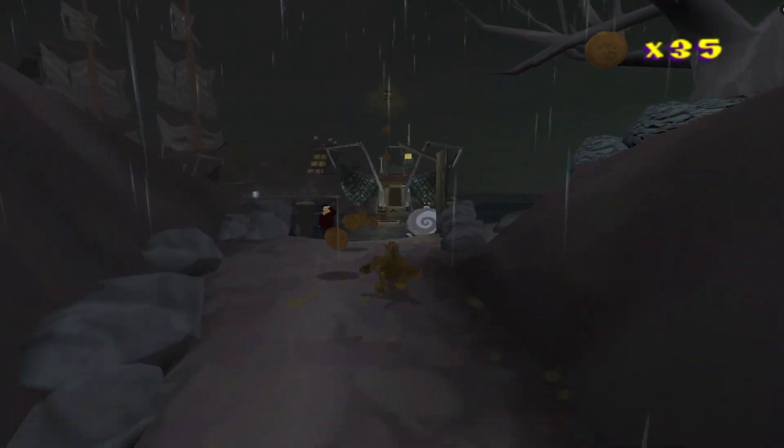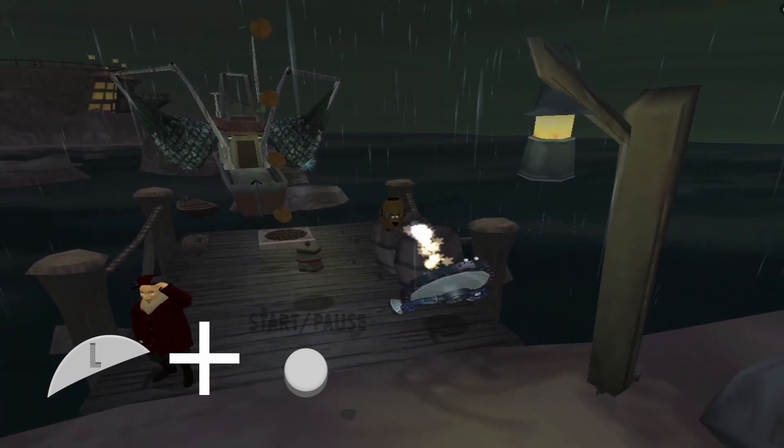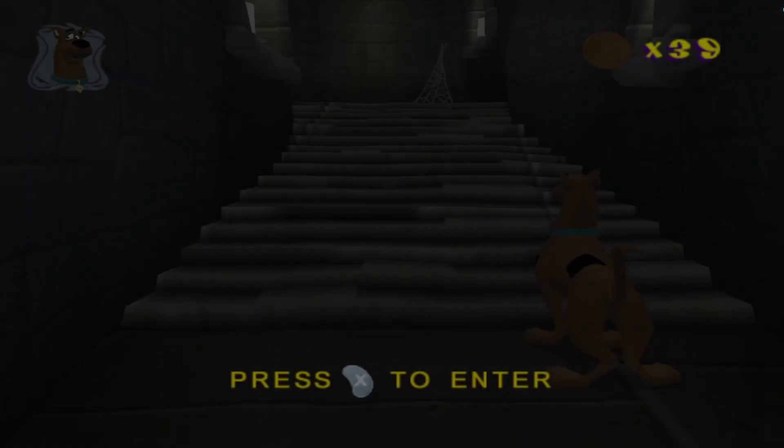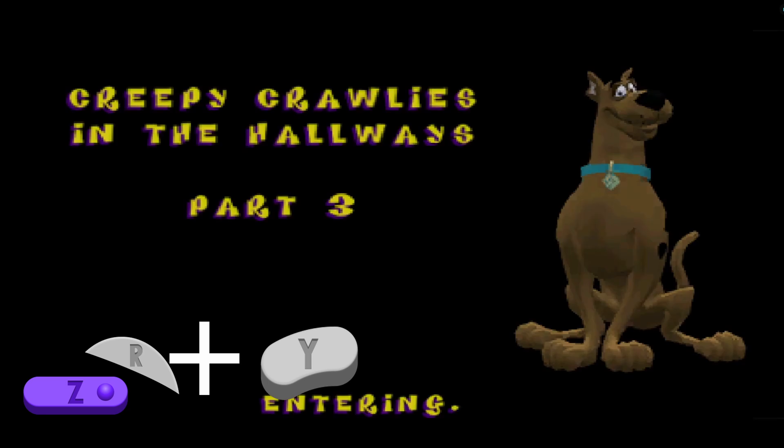Firstly, there is L and then Start, which kills Scooby and reloads the current room immediately. There's also L and Y, which reloads the current room from the beginning of the level. Z and R plus Y reloads the current room from an alternate entrance.